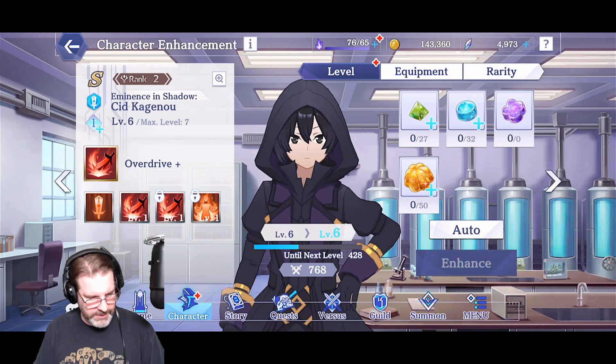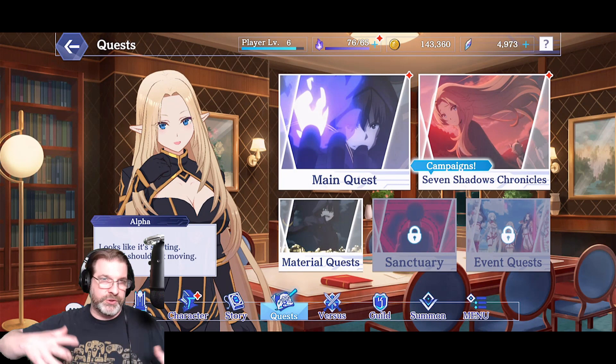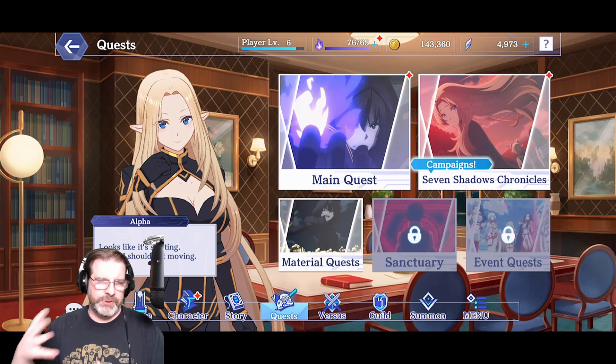Let's jump into some combat. When you go into quests, you have the main story quest that unfolds the story, and the Seven Shadows Chronicles — that's where you're going to collect armor to rank up your characters. You've also got material quests, though I don't have sanctuary or event quests unlocked yet.